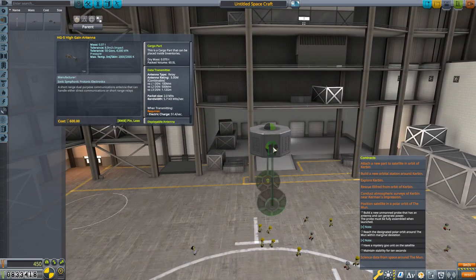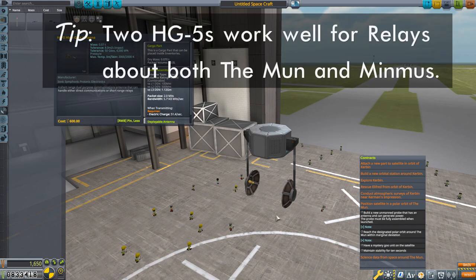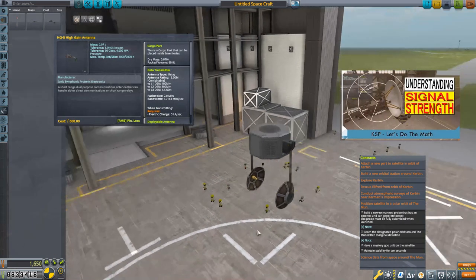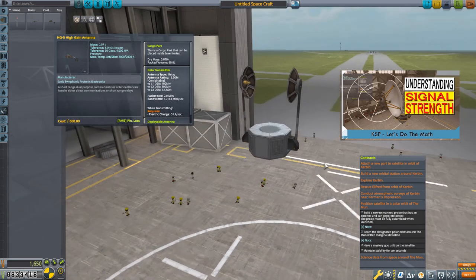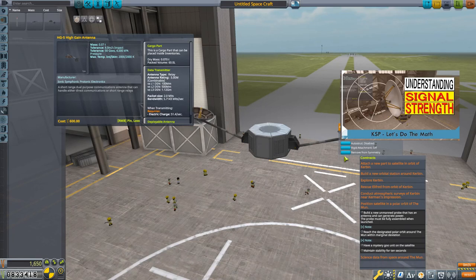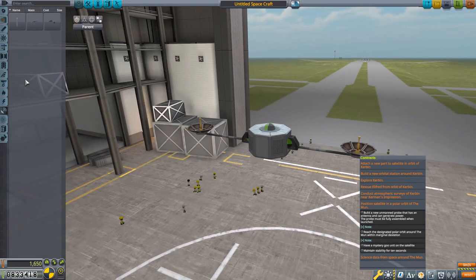Two of these HG-5 antennas gives you a nice relay strength for the moon-to-Kerbin link. If you want to look at relay strength and all the math behind it, there's a video for that. I'm going to spin these around - I like them like this and they deploy nicely too. There are our antennas.